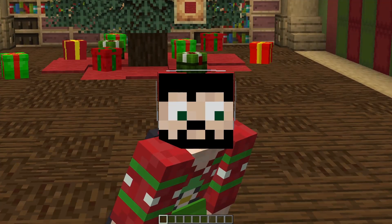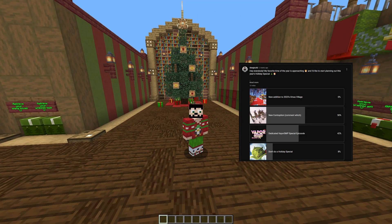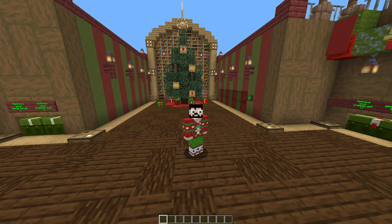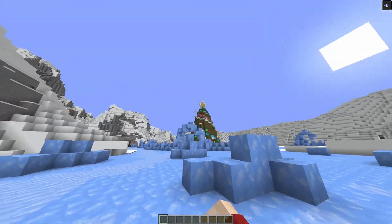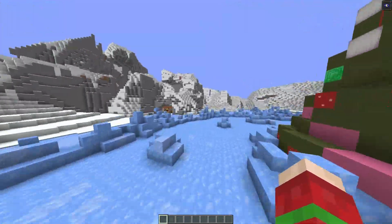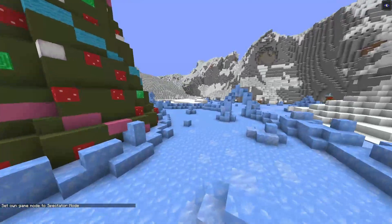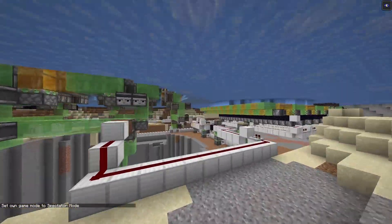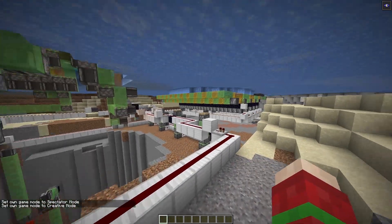Here we are in the holiday special for this year. I put a poll up on the YouTube community tab a few weeks ago, asking you guys what you wanted to see. The first option was to add a new redstone contraption to this amazing holiday village or Santa warehouse of last year. It's a pretty cool build. If you want to see last year's special, I will leave it linked down in the description.